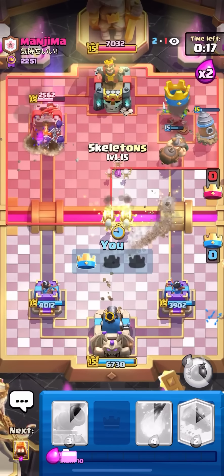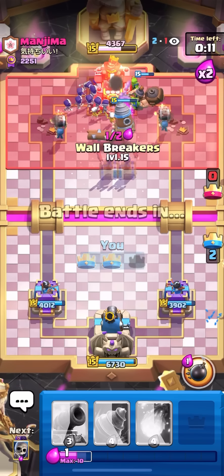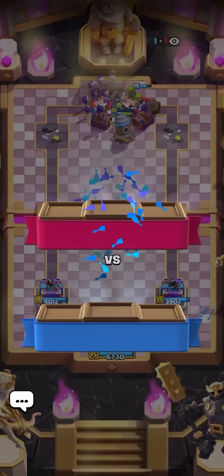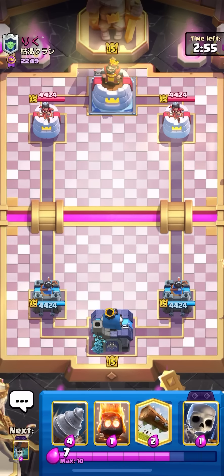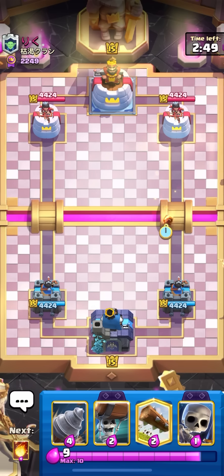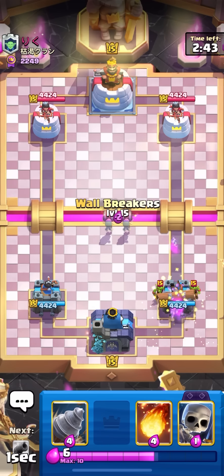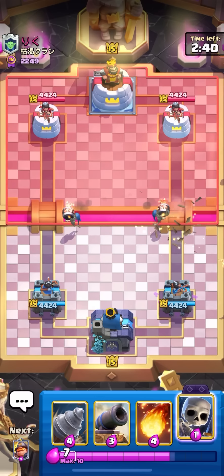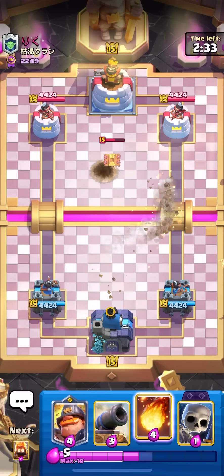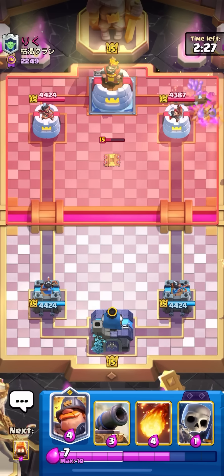I wanted to take out the princess but accidentally got fed a whole goblin gang — good game. Log bait is a super free matchup. The only slightly harder log bait variant is the normal log bait. I'm hopping into my next match — and I just manifested a log bait player. This guy plays normal log bait but with a mighty miner, electro spirit, tesla and stuff. This one's going to be easy too, but I have to be a little more careful because they can outplay me with evil skeletons.